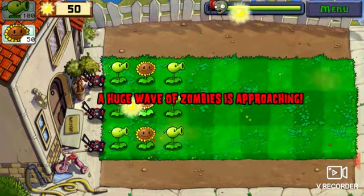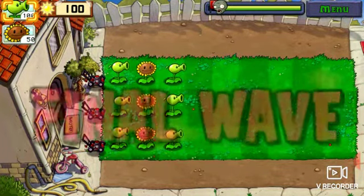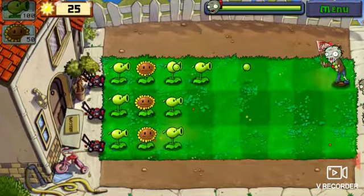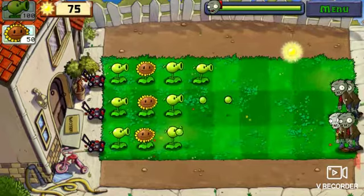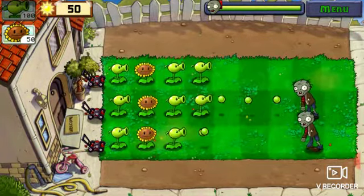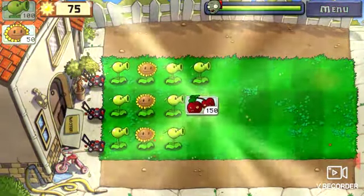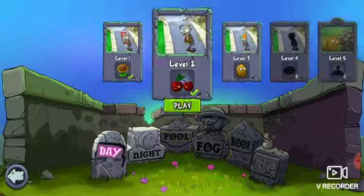All right, a huge wave of zombies is approaching — get ready, y'all. Final wave. Nice little brains flag. Taking a zombie game and making it kid-friendly. We unlocked cherries. I didn't really use them a whole lot — you know, if I was in a bad situation I might, or if I had a bunch of extra sun. Cherry bomb blows up all zombies in the area. I didn't really find much use for it. After this I think we get the walnut — no, that's the potato. The walnut's the big one.